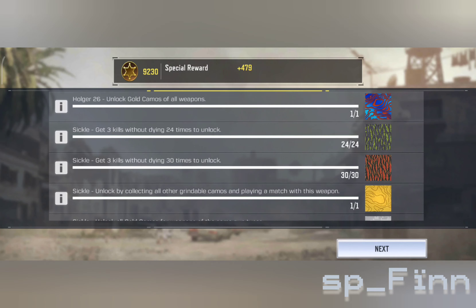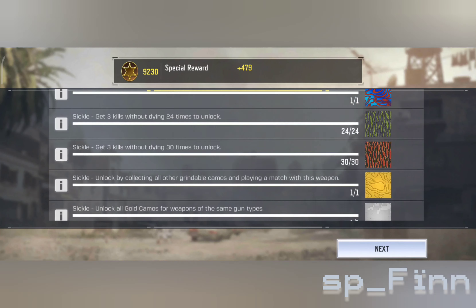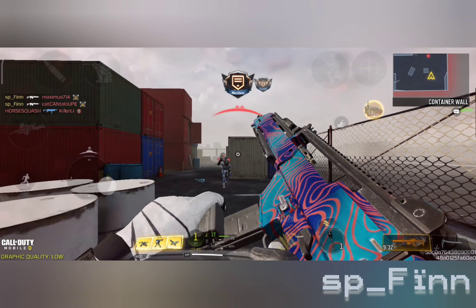After I got the gold camo for the Sickle, the Damascus was automatically unlocked for the Holger. That was the video — please like and subscribe.